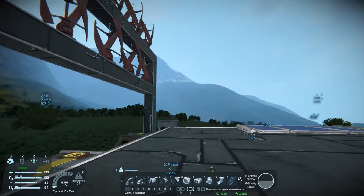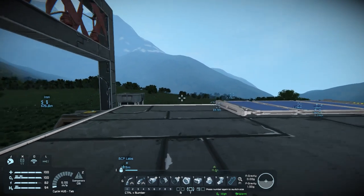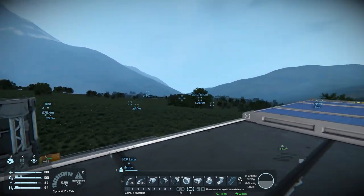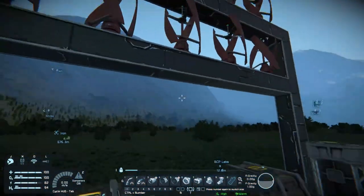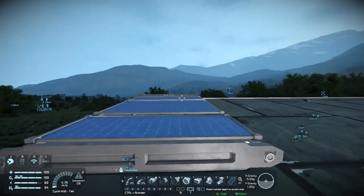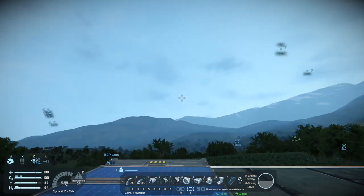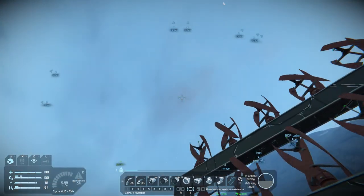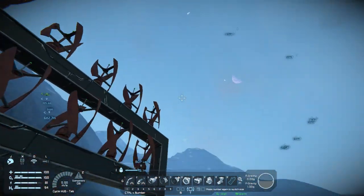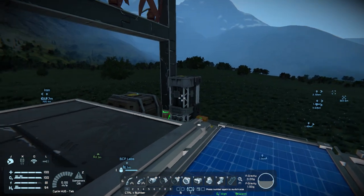Hey everybody, it's BC here and welcome to another episode of Space Engineers. Yes, I'm back — I decided to give it another shot. I've been thinking about the mechanics in this game a little differently. I thank everybody for the tips, like knowing about atmospheric thrusters giving out at five kilometers, and leaving gravity at 43.